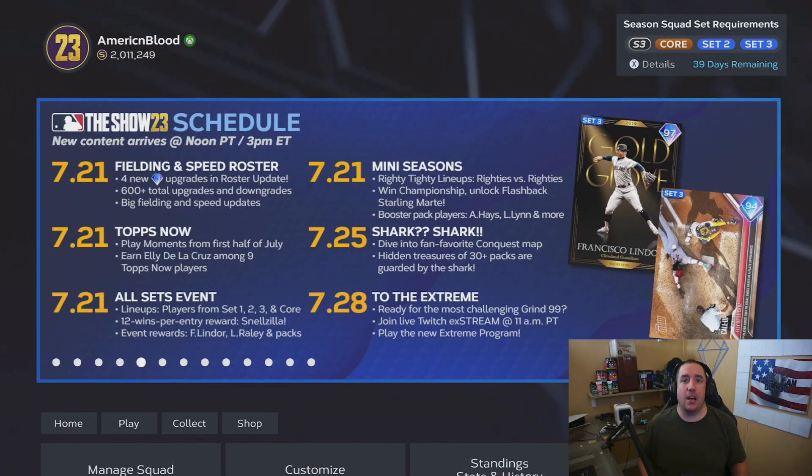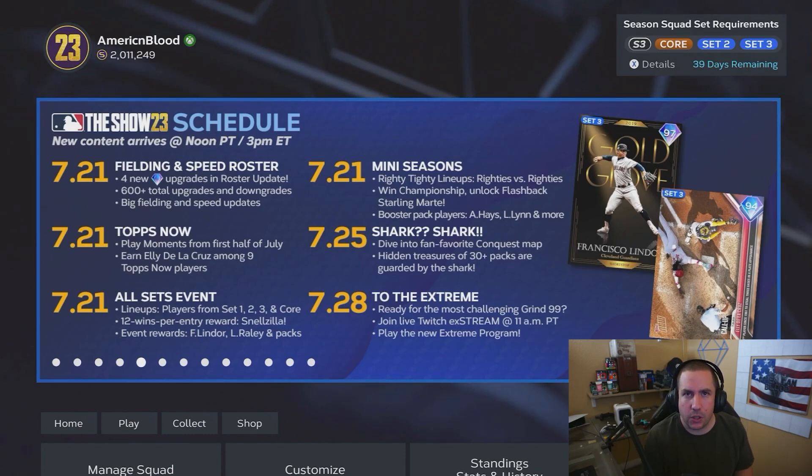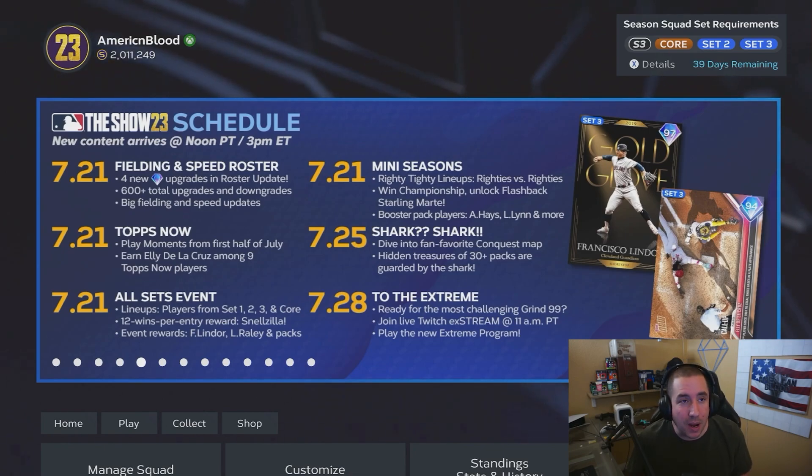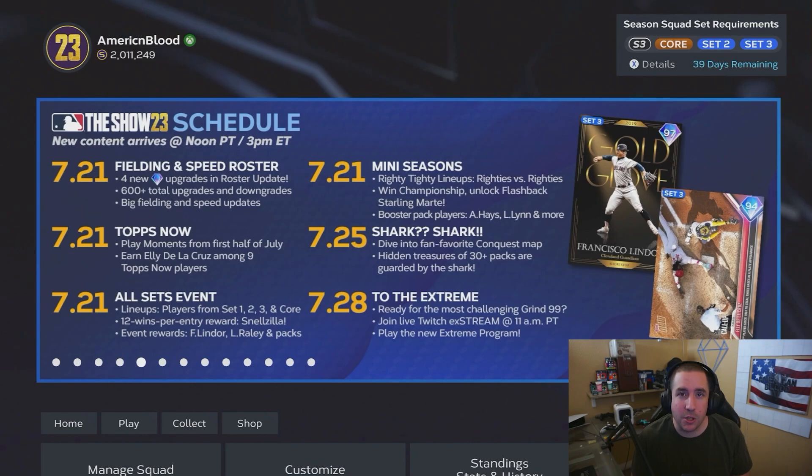Looking at the calendar, on July 25th we have the conquest map with hidden treasures and 30-plus packs. Normally this conquest map was somewhat difficult in the past, but they've made it easier over the years. There might be things we have to steal fans or capture certain territories by a certain turn, but I really think they were going to save that for the Extreme Program. I think we might get an Extreme conquest map.